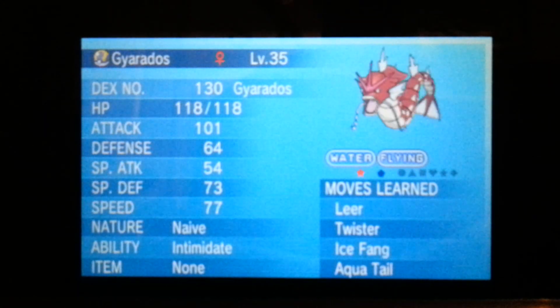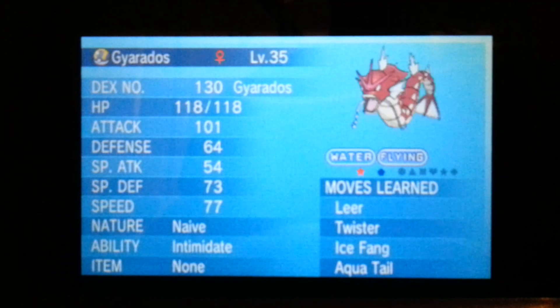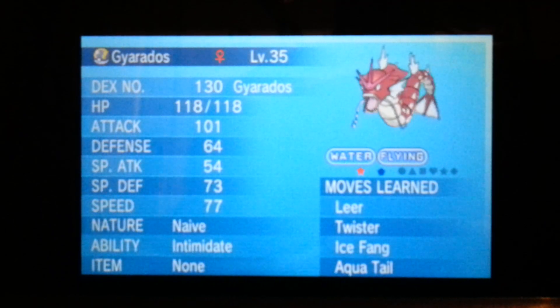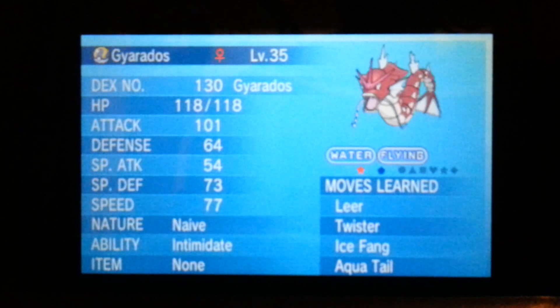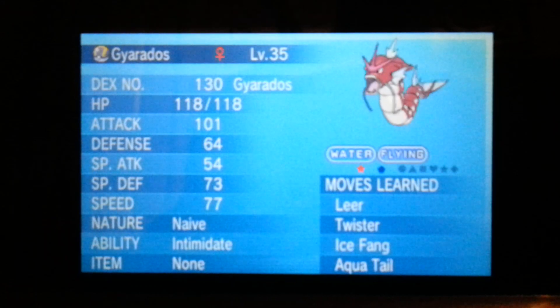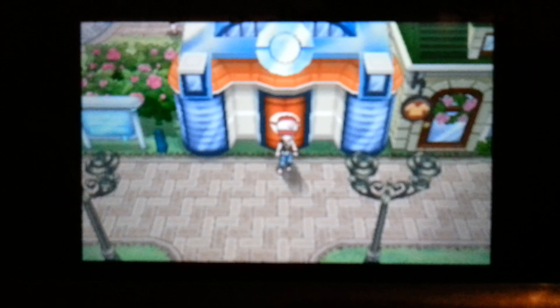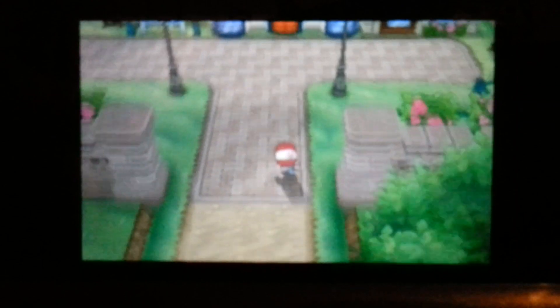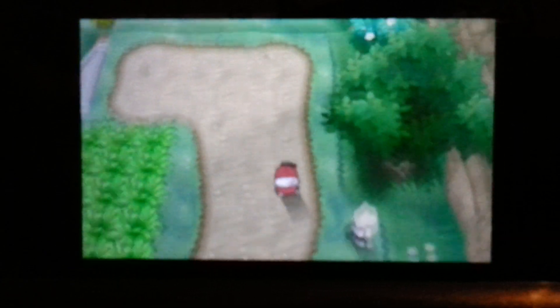Okay guys, so here we are on my 3DS. I'll try and keep the camera quality as best as possible, but I haven't got the actual recording equipment to film my 3DS screen. Anyway guys, the first route I'm going to be showing you is Route 3. This is exactly where I caught my shiny Gyarados, as you can see right here. I'll just show you exactly where you need to be heading. Once you have flown to Santalune City, what you want to be doing is heading straight down to Route 3.